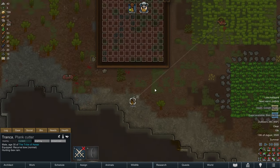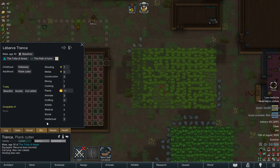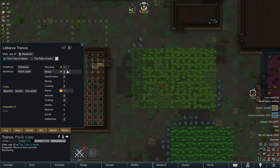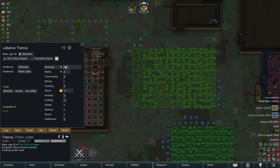I hear Tronca doing some hunting — way to go, Tronca. How is your shooting skill coming along? Shooting level 7 — not bad at all. Melee level 8 — perfect. Tronca is actually a pretty capable warrior, with Manyaka not far behind.